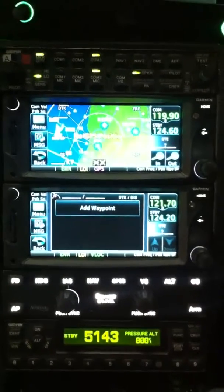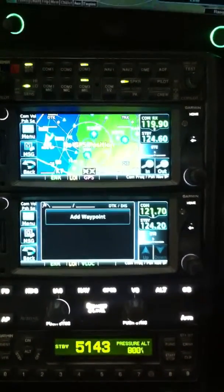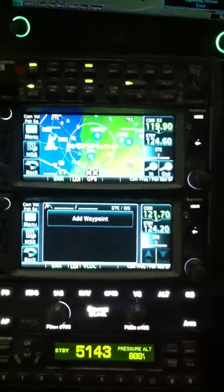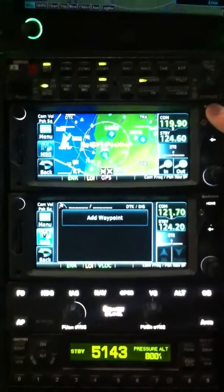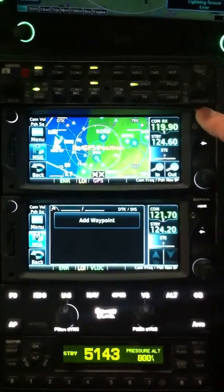We're going to make a video showing how to add a Victor Airway or a Jet Route Airway into the Garmin 650. We're right here on our home screen for our map. Let's go ahead and enter in our flight plan.